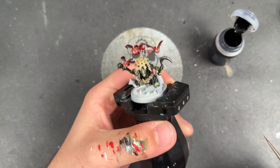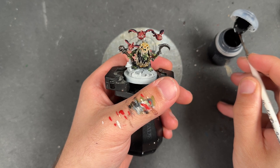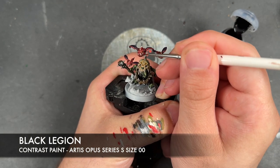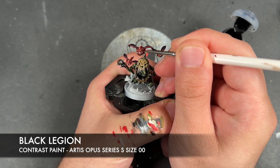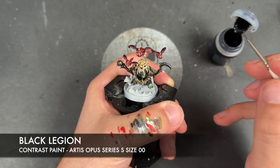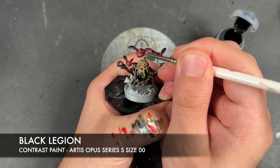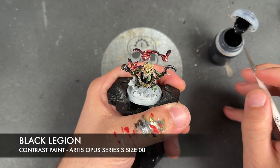With that Cadian Fleshtone applied, what we're now going to do is take a teeny tiny little bit of Black Legion and apply a dot of this in the top corners closest to the snout of each of the eyes, like that.